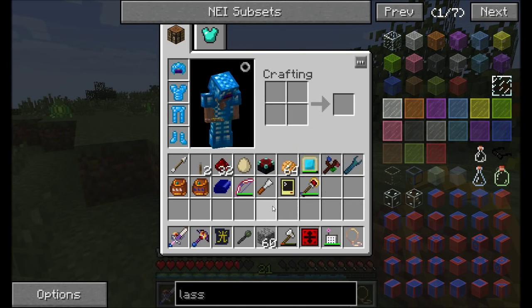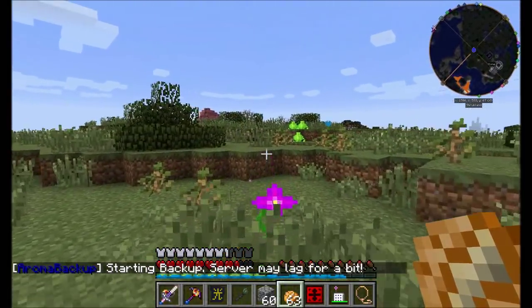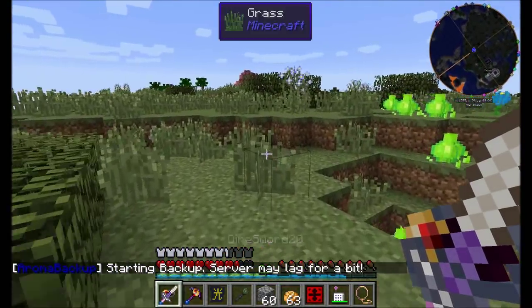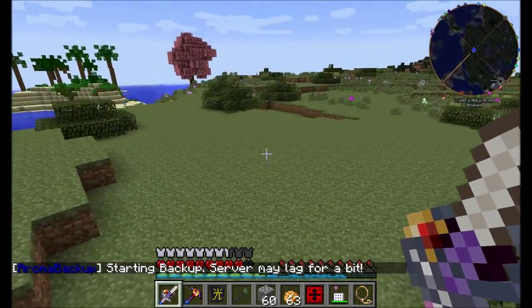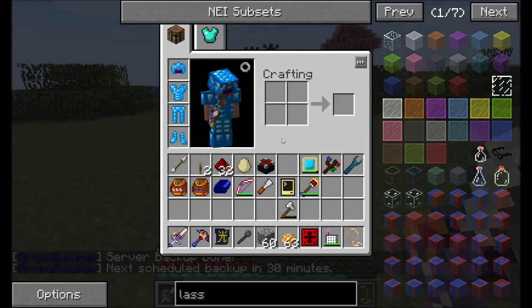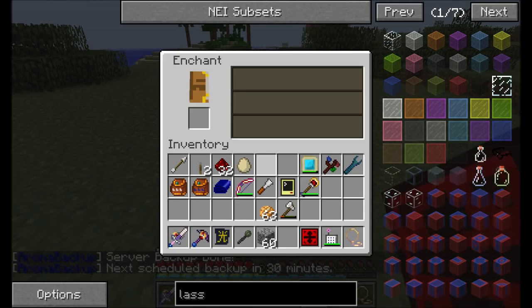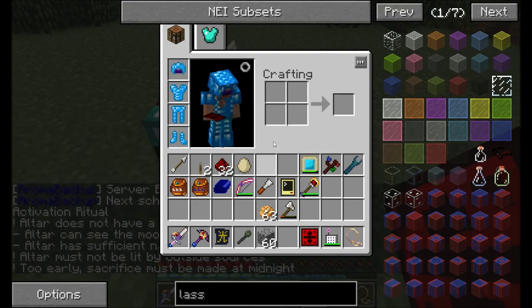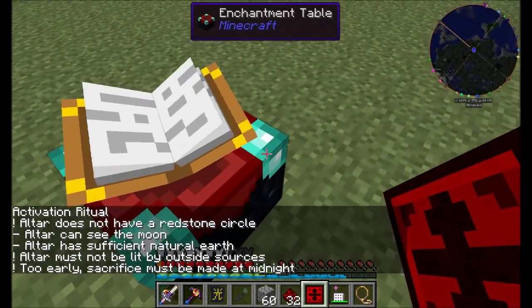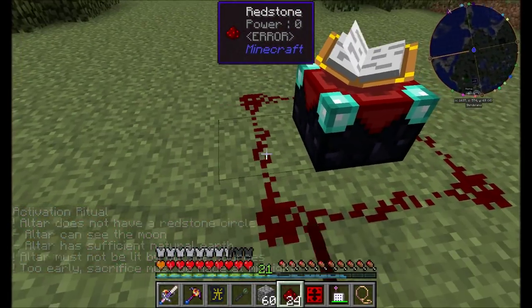Trust me when I tell you, you're going to want to - I should probably snag my potions and everything before we actually activate this, so don't let me forget. I chose an area that's relatively far away from my base, but not too far. We're going to do it right about here. This looks good. Let's get our enchantment table down. And if you shift right-click with the division sigil, altar does not have a redstone circle - that's the first exclamation point that we see as being a bad problem.